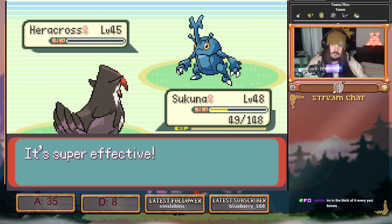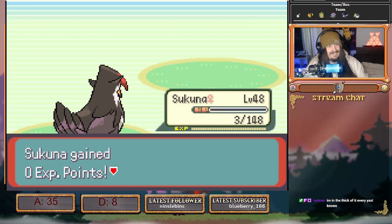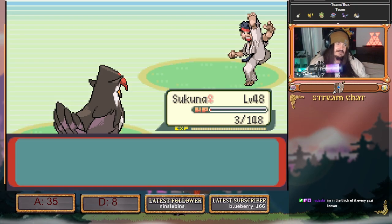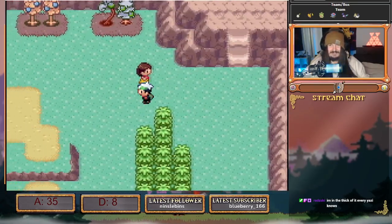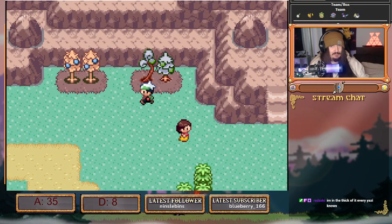But luckily we chucked an Oranberry on this, just so we can bait in the next Pokemon for one specific move. This is Heracross and we Brave Bird it. We do take some recoil. That one took a while to calc for. But we get some berries — I think this one's Citrus, I think this one's Leper.